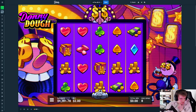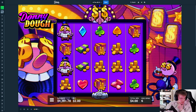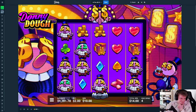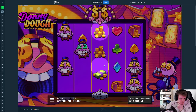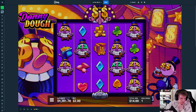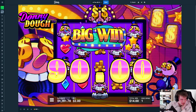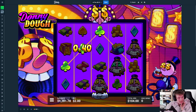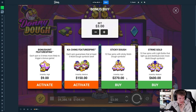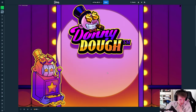I wonder if on the super they're probably sticky even though they hit — I would assume so. This can't really connect together. That hits a little bit — $90 on $180 spent. Yeah, the normal buy on this does not seem great. We'll do one more on $270 and after this one we'll move over to the super.